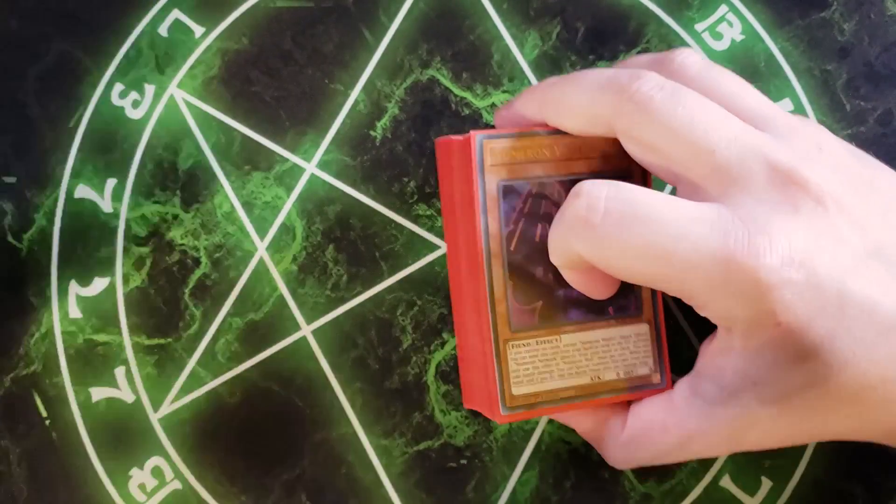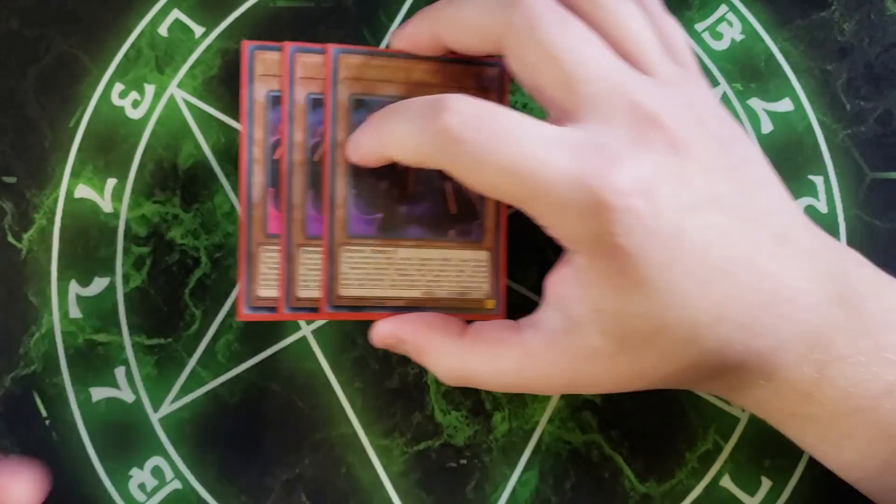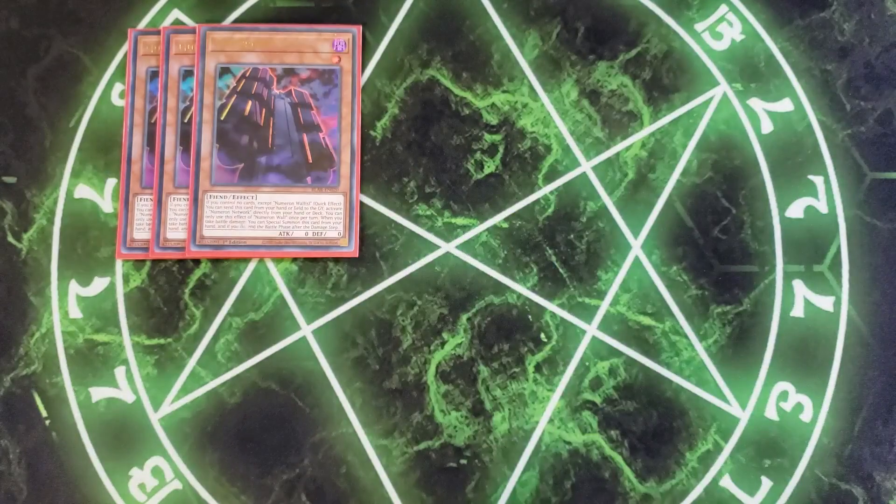Let's get straight into this one. First off, we're going to be playing three copies of Numeron Wall. Numeron Wall is a great card in this deck because it lets you get to your field spell as quickly as possible. If you control no cards except a Numeron Wall, you can quick effect send this card from your hand or field to the graveyard to activate a Numeron Network directly from your hand or deck, once per turn. Also, when you take battle damage, you can special summon this card from your hand and end the battle phase after damage calculation, giving you protection and access to your field spell.